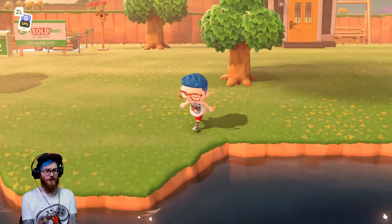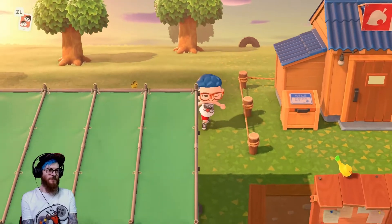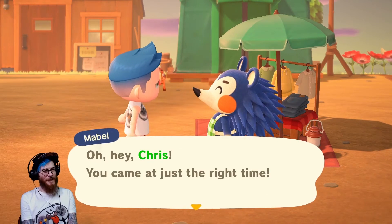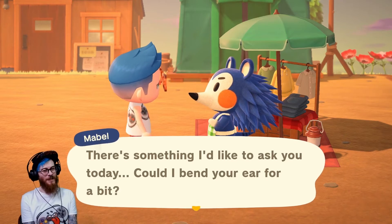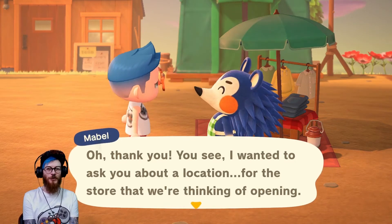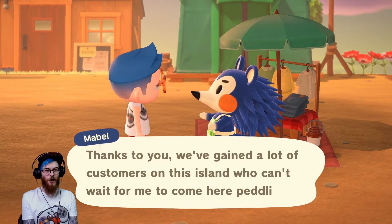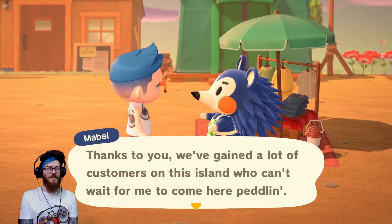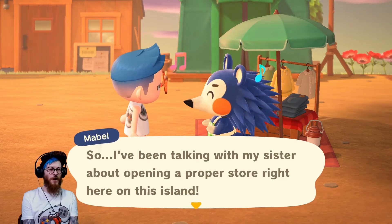This is gonna be a hoot as Blathers would say. Let's go see Mabel and see what wares she has today, and we may even come back tomorrow to see the new museum as well. Mabel says: hey Chris, you came just at the right time. There's something I'd like to ask you - could I bend your ear for a bit? Sure, what's up hedgehog? She says she wanted to ask about a location for the store she's thinking of opening. Thanks to us she's gained a lot of customers on this island - literally three customers, and now four with weird Al. She's been talking with her sister about opening a proper store right here on the island.